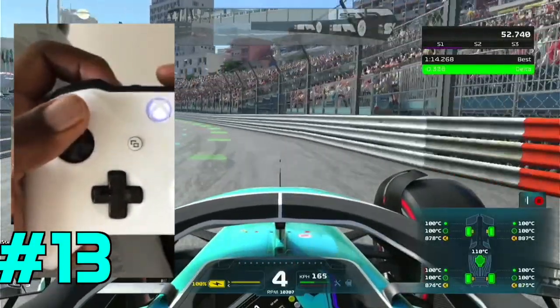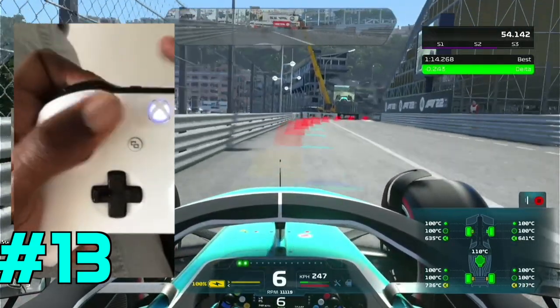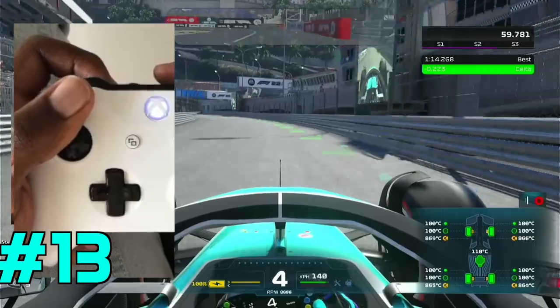If you're playing on the controller, push your analog stick upwards and slide it along the rim of the controller. This enables you to turn more smoothly and therefore become faster.